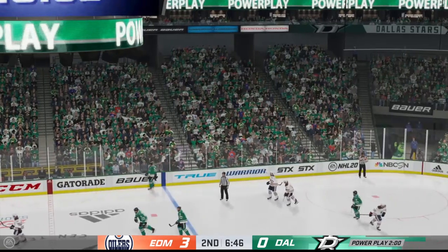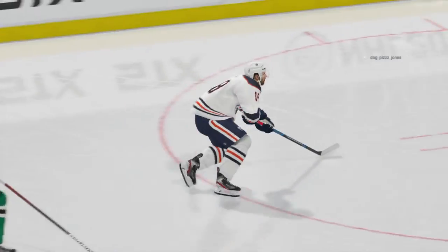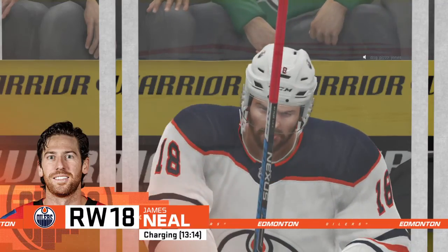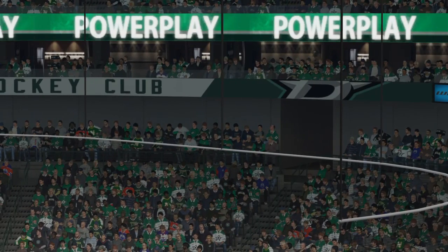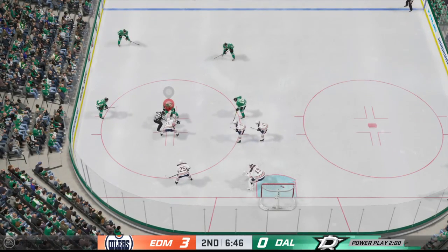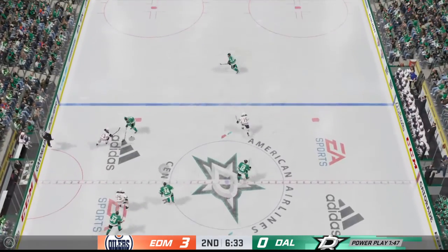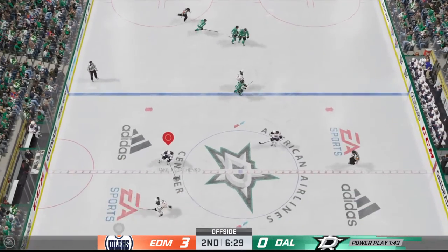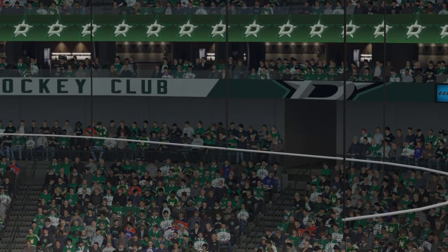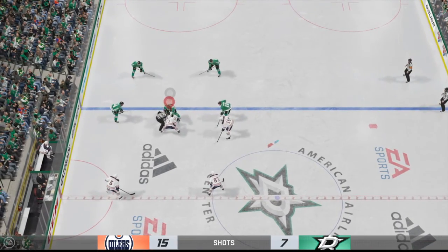Penalty coming up here. Neal's going off for charging — pretty easy call for the official. You travel that far to make a hit, you're often going to get a charging penalty. Both teams lining up for the face-off. It's a chance to see if there's actually some power in this power play. Key for any team on the power play is to get control of the puck first. This power play at the very least has to generate a little momentum — it's their first crack at it tonight. Edmonton's dominated right from the start, their offense clicking on all cylinders.